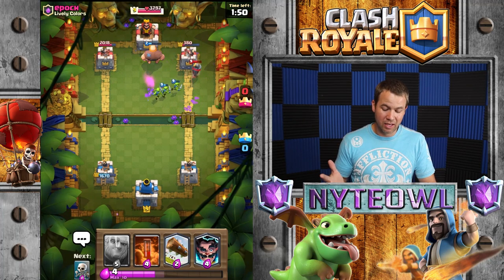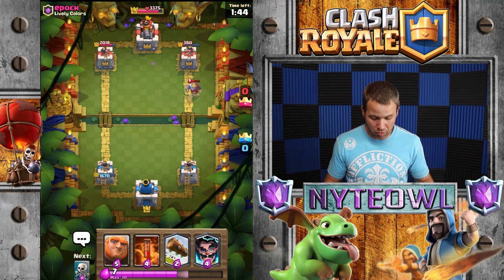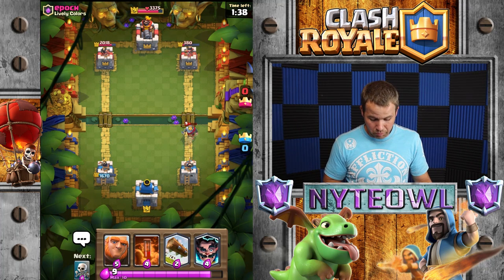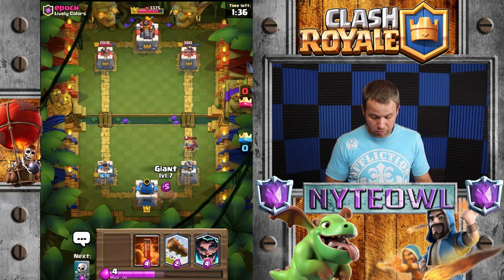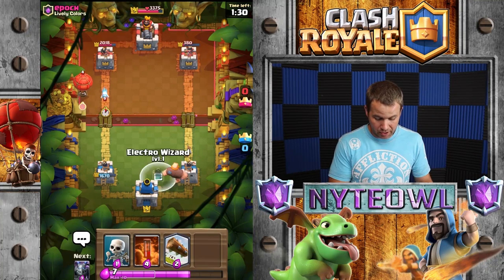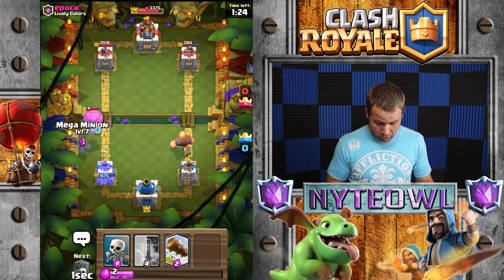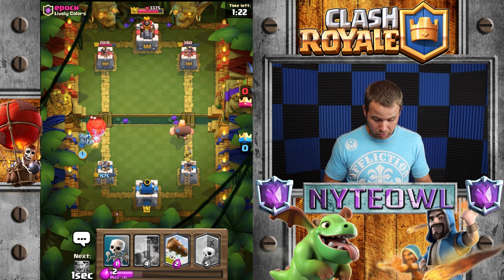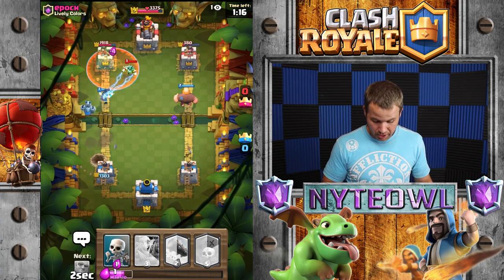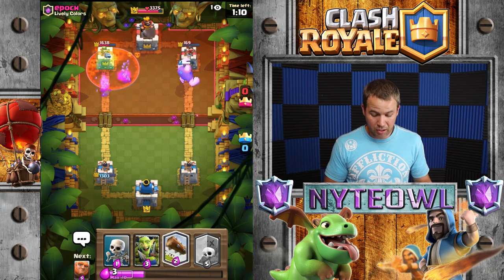He's got an E-Wiz. We're going to use our goblin gang there. He kind of screwed up activating the king tower because I pretty much had his tower all the way down anyway. The balloon is obviously an issue but I've got the E-Wiz ready. We'll do that — perfect, we should be able to stop the balloon again. The giant's going in there to distract.